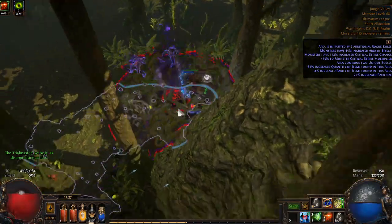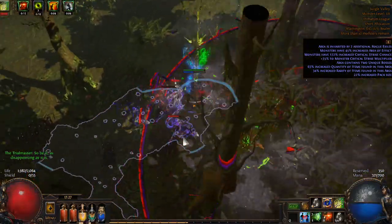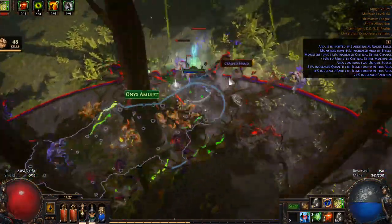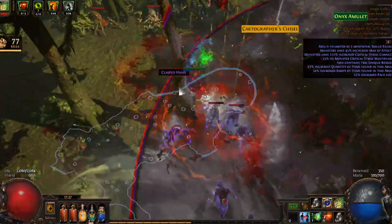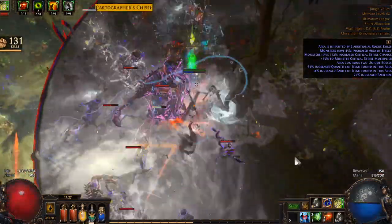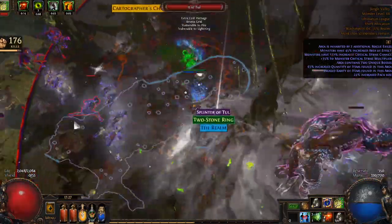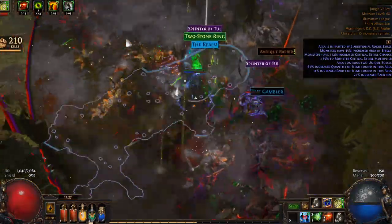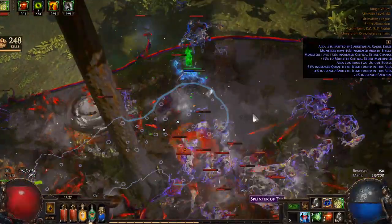Oh, there's a breach here though - I've got to at least do that. I got some breach atlas passives allocated, so maybe I'll get a breach stone or something. Probably not, but possibly. Luckily I can't be frozen - otherwise this would be very inconvenient - because I'm immune to elemental ailments with this Raider build.